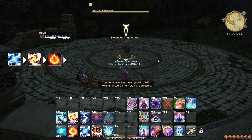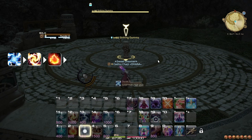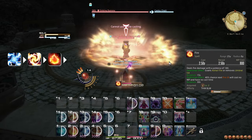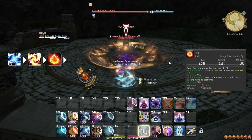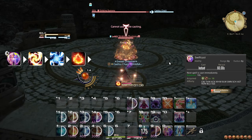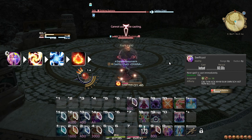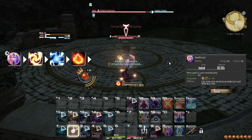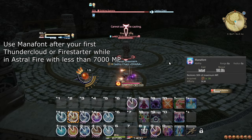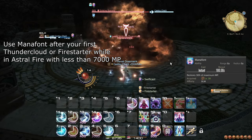Let's cover a boss fight opener and rotation. Lead with Thunder 3, then Fire 3, and then spam Fire 1, using procs as you get them. If you need to kickstart the rotation faster, you can use Swiftcast to skip the somewhat slow cast of the initial Fire 3 — use Swiftcast and then Fire 3 first, then Thunder 3. If you get Thunder Cloud or Fire Starter, you can weave Mana Font after them once you are below 7000 MP.